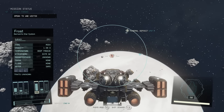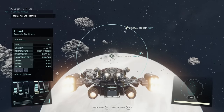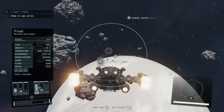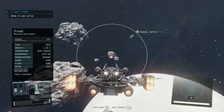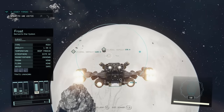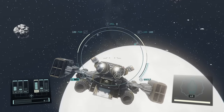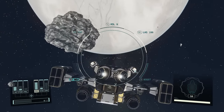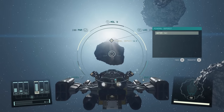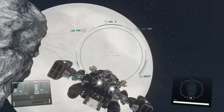Speaking of space navigation, while you're out in space you can actually destroy the little asteroids floating around. These asteroids contain resources — you never know exactly what you'll get, but they contain all kinds of minerals. Once you destroy an asteroid, pull up your scanner and you can see it's a mineral deposit. For example, near a frost planet I got water and ionic liquids. It's a great way to farm resources, and the minerals you get will vary depending on what planet you're close to.